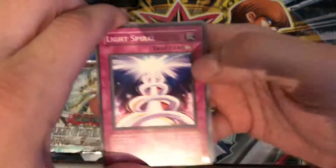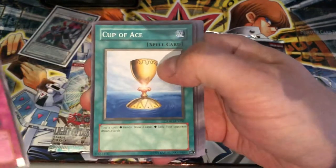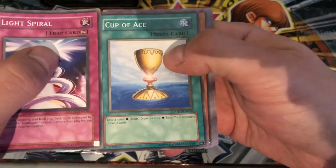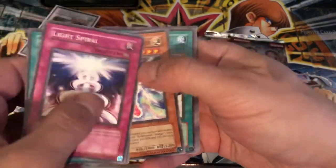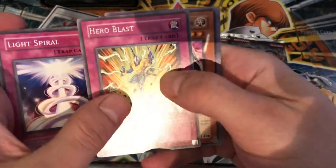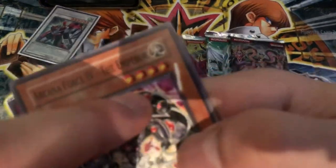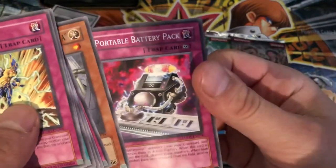Alright, so we have a Light Spiral. I'm not going to read all the effects. Light's Worm. Cup of Ace — awesome card, used in many, many decks. Draw two cards. Battery Man Charger. Short Circuit. And Hero Blast. Look at this next one — look at the misprint on it, looks like the ink ran out. Can't Force the Emperor. Rainbow Gravity. Interplanetary Invader. And Portable Battery Pack.